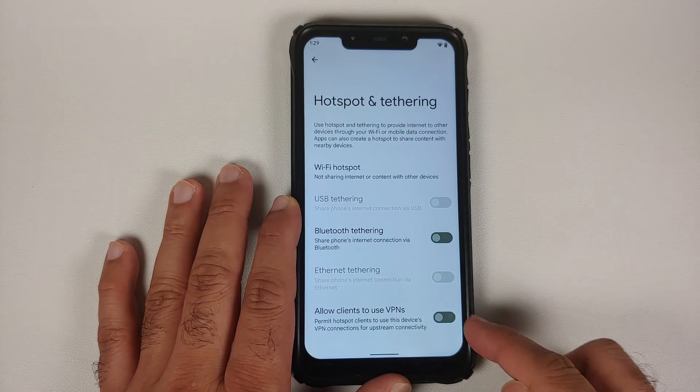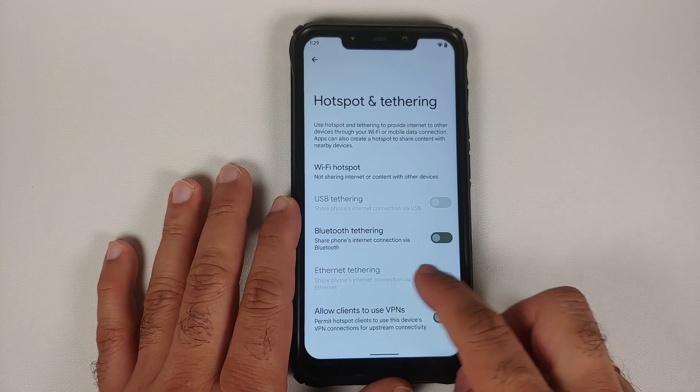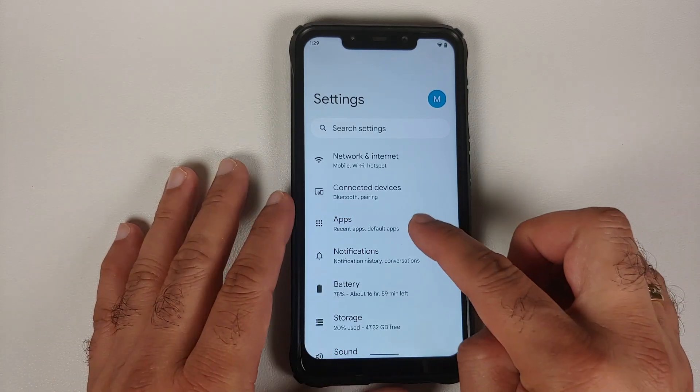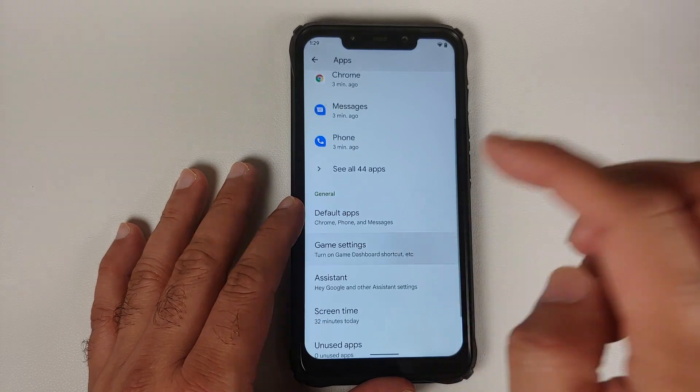If you go into Settings, Network and Internet, then into Hotspot and Tethering, you will notice you have a toggle to enable clients to use the phone's VPN, in case you are using a VPN service on your device.